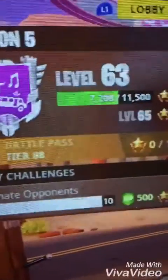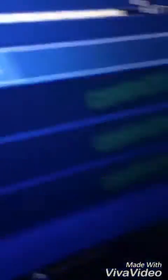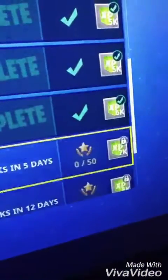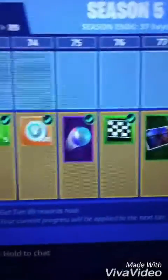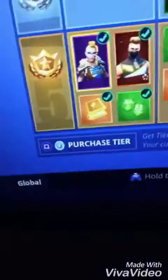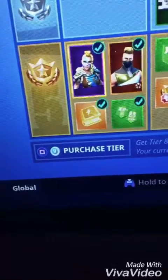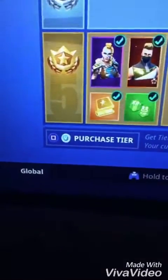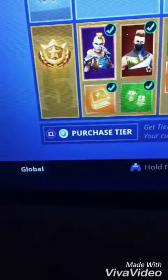A real default, when they're at like level 63, should probably be wearing a drift skin because the battle pass levels up from XP gained through challenges. A real default just doesn't want to wear skins - like TFue, who actually doesn't have skins. He decides to wear the default, and I'm not going to call him a fake default.